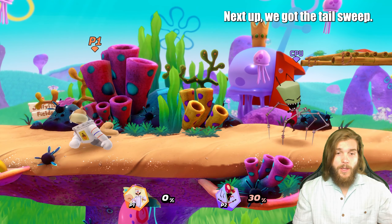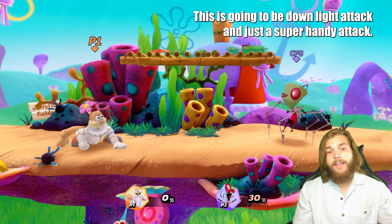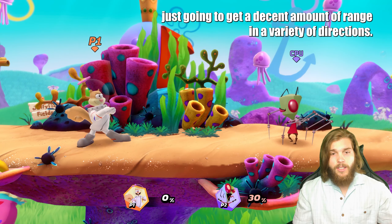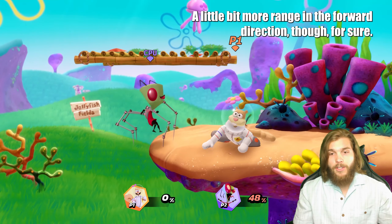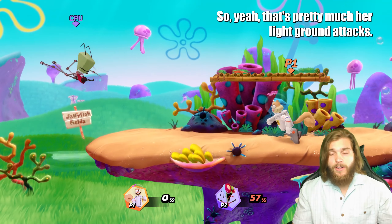Next we've got the tail sweep — I really like this one because it has so much range. This is your down light attack and it's a super handy attack, one of her longer range attacks. As you can see, it gets a decent amount of range in a variety of directions. It will hit behind you as well, so that's definitely useful. There's a little bit more range in the forward direction though, for sure. That's pretty much her light ground attacks.